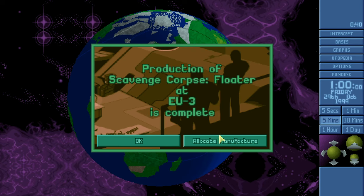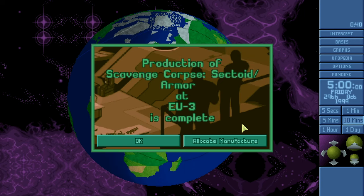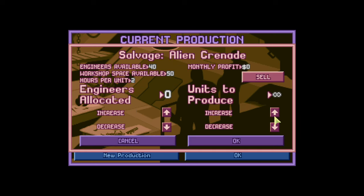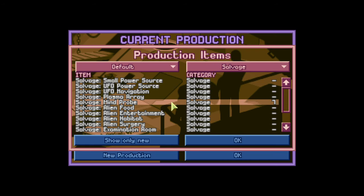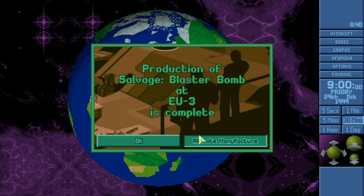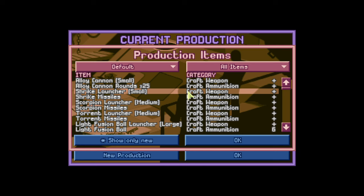That'll keep us afloat until end of October when we get a cash injection for month end. There are also more corpses to sell. Salvaging is in order since I don't have any use for a lot of this stuff. Stun bombs turn into stun cores, and stun cores I can turn into the fancier things. Busy end of the month for manufacturing.